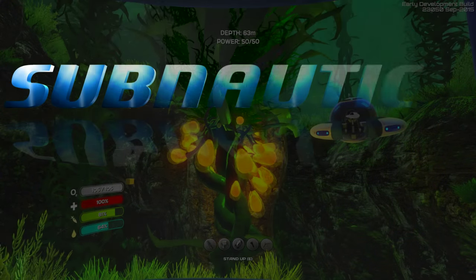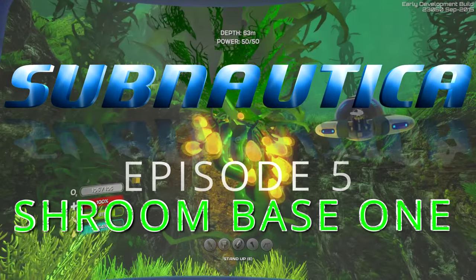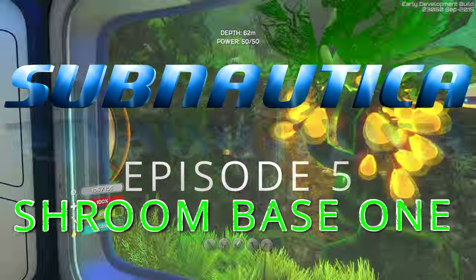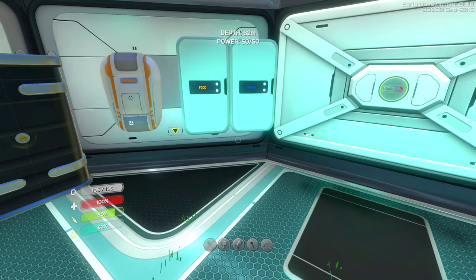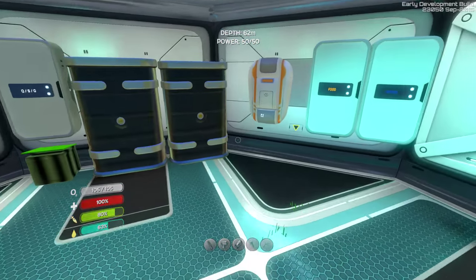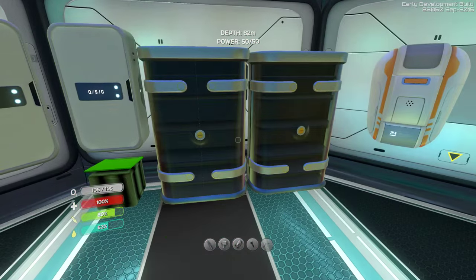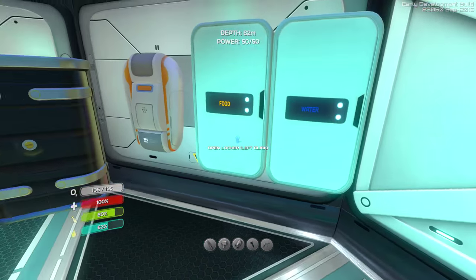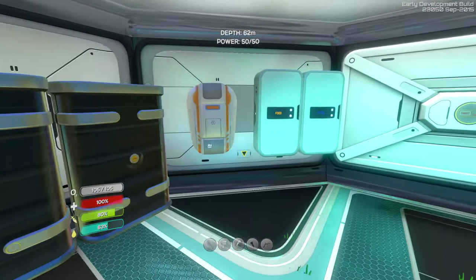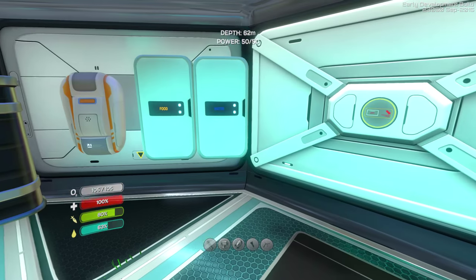Ladies and gentlemen, welcome back to some good ol' Subnautica. It is great to have you here. We are back in our original base, and one of the things I want to do in this episode is build us another little base, a hopping station, in that mushroom biome. But before that, let's just talk about a few things that I've done since last episode.